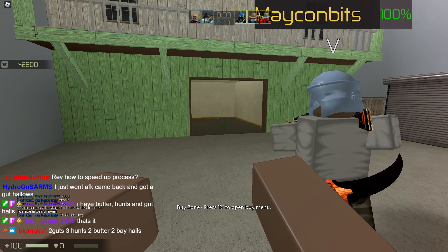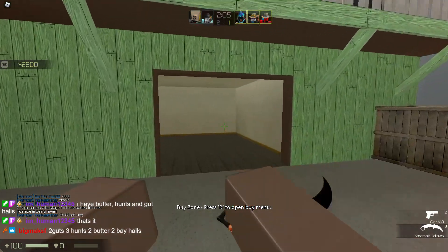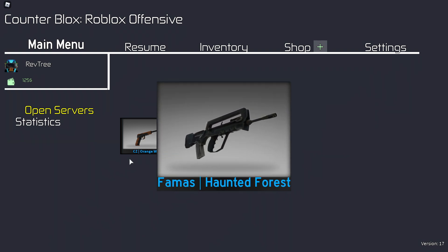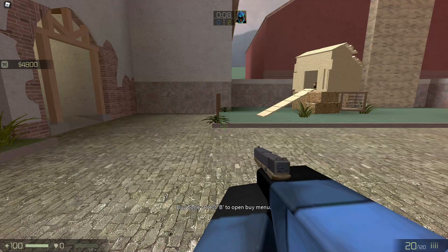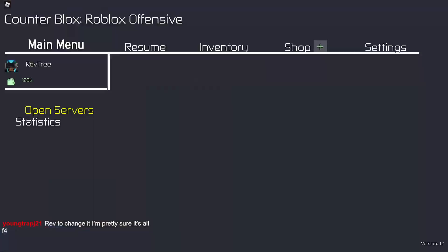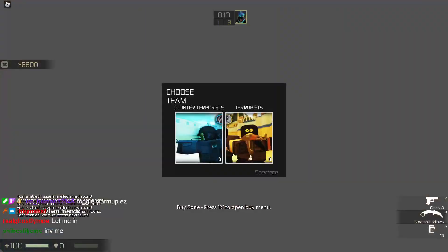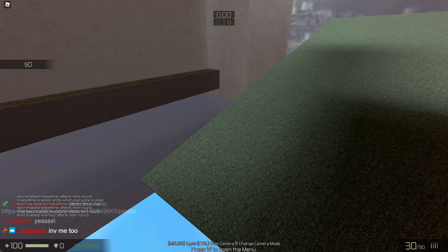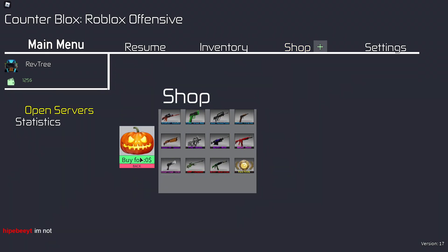I have butter, Karambit, Huntsman, Falchion. Does the private server work? Do you know if a private server works? I'll just buy one right now so I don't have to deal with having to exit out every minute or two — just open infinite cases. Alright, friends can join now. I'm going to leave it to friends only. We're just going to be grinding cases here.